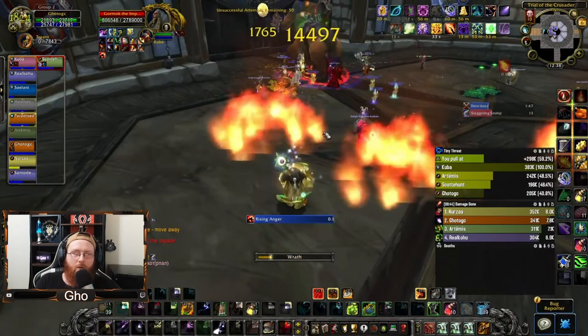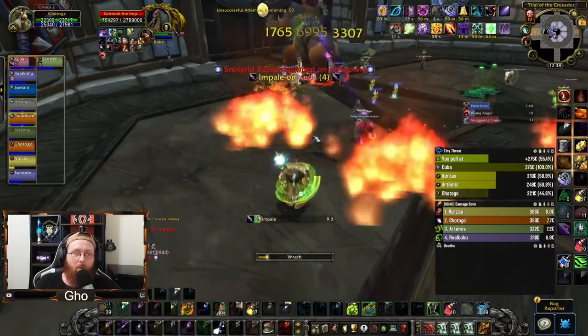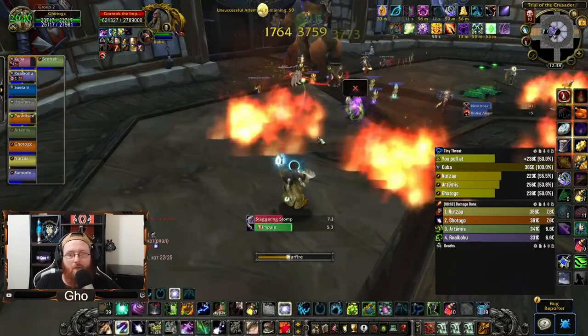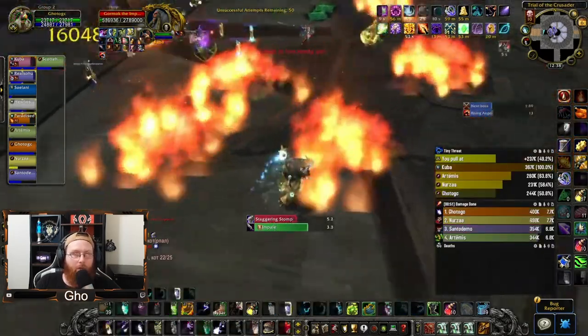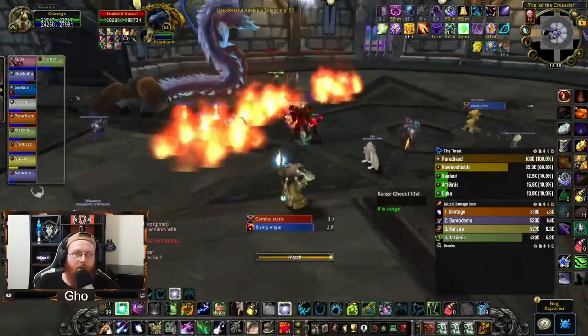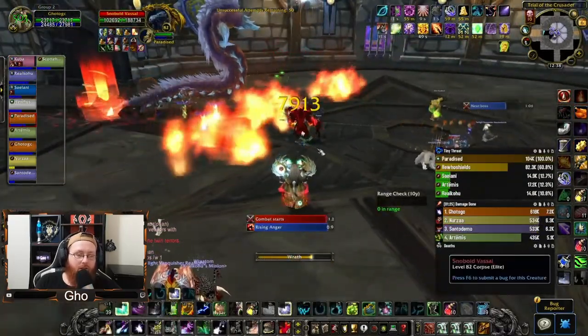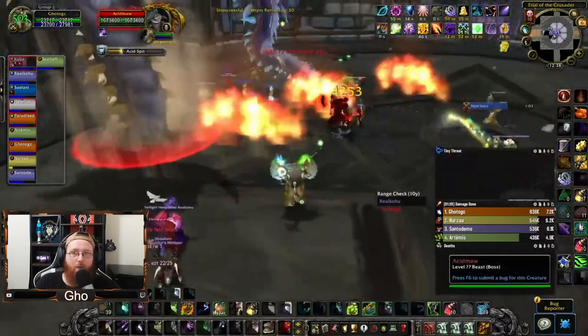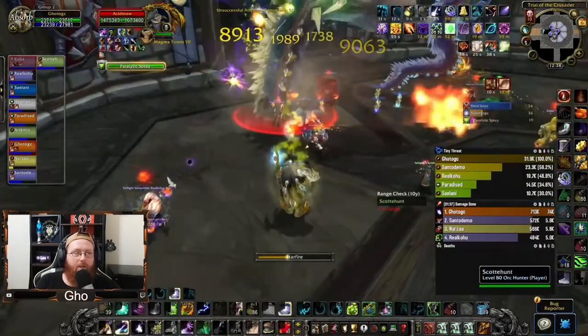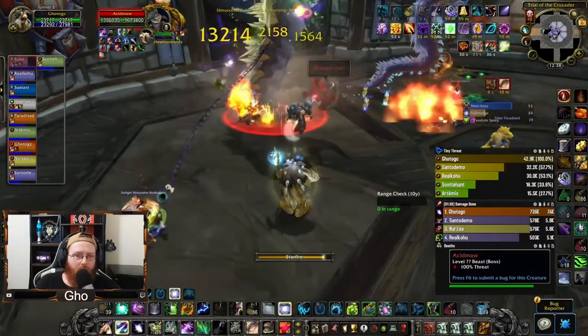Another thing to note: in the first phase, Starfall is not going to be hitting the little snowballs that go on people's backs, so you don't really have to try to maximize your Starfall around taking out those adds. Once both worms come out is when most guilds are going to Bloodlust, so that's when you can pop your treants. Starfall should be off cooldown or shortly coming off cooldown by then.